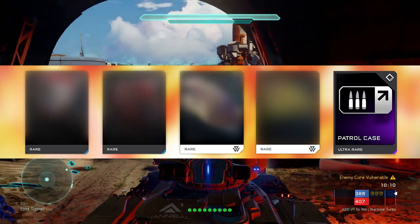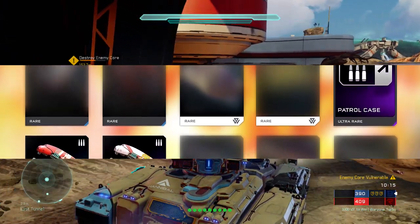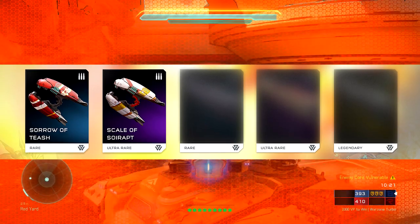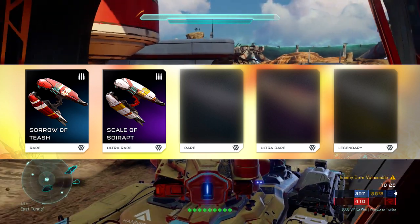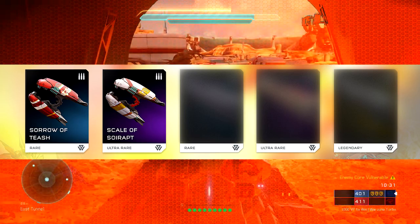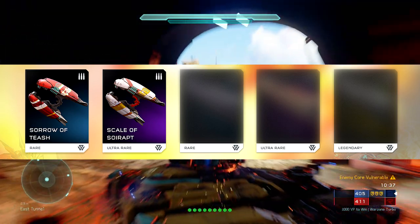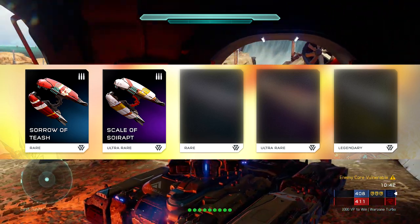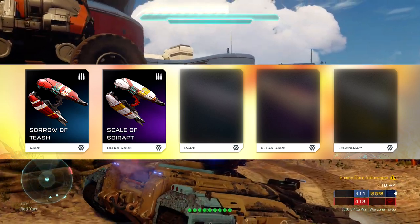If you remember one of my videos talking about new brute plasma rifles — these are the two brute plasma rifles. They are coming. I already have the descriptions for them: the Saurabtiche has increased heat dissipation and increased accuracy, and the Scale of Saurabtiche has increased damage with a deadly melee bludgeon. So there's some new melee coming along with this new brute plasma rifle, which is pretty cool.